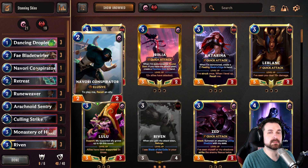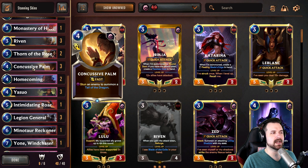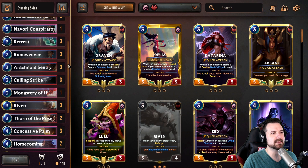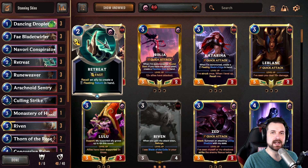One of Navori Conspirator. This is here for Droplet, and also for things like replaying Thorn. We've got Concussive Palm in the list. There are a few other triggers that I think Conspirator works really well with, and even if you don't have those triggers, if you're using Retreat Return and you don't want to do the recall portion, you can just use Return to put this directly into play and skip that requirement. We're running this as a one-of. Three copies of Retreat just because we're rocking Droplet and the recall of your allies does help with leveling Yasuo up, and this is a way to save some of our units. It's not as good as Deny as far as pure defense, but it can bail us out.